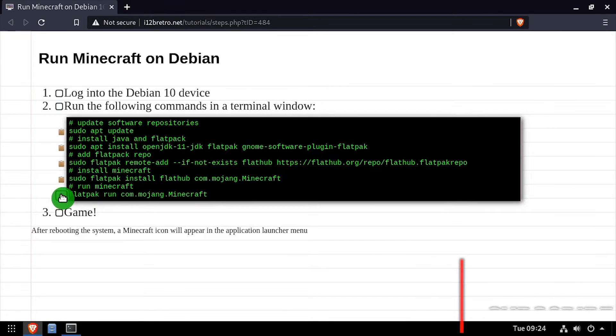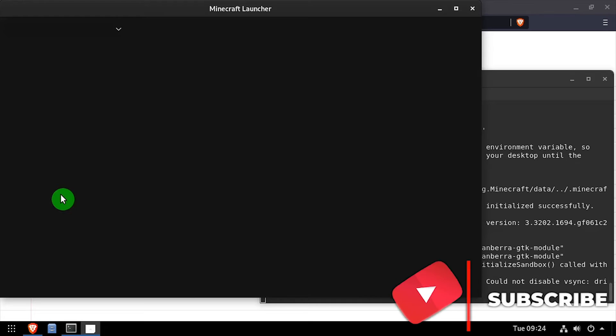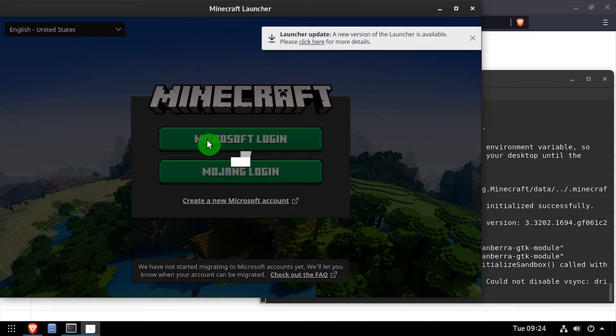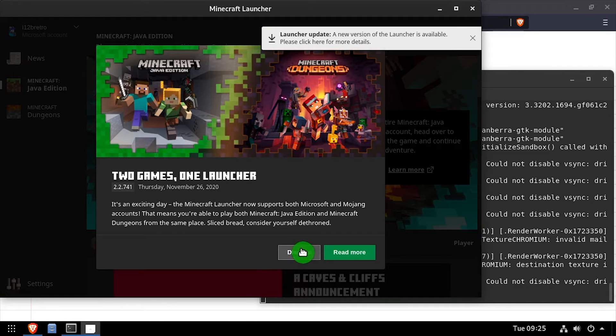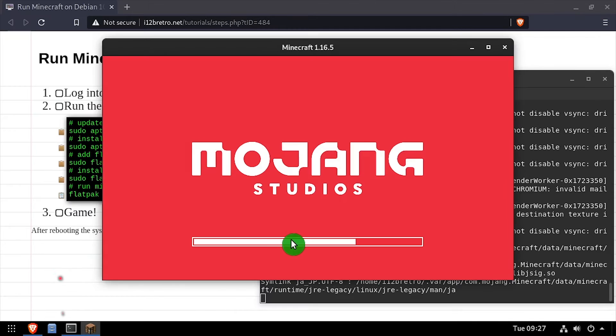Once the installation completes, we can launch Minecraft. And that's how you install and play Minecraft on Debian as quickly as possible. Thank you.